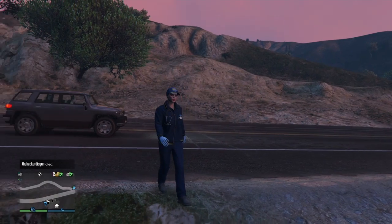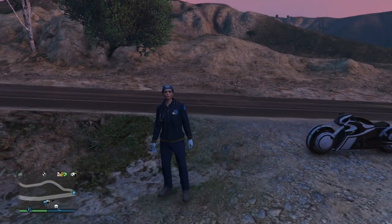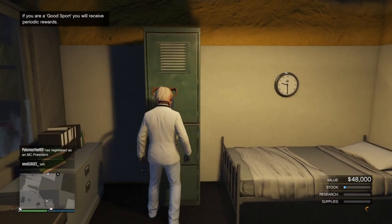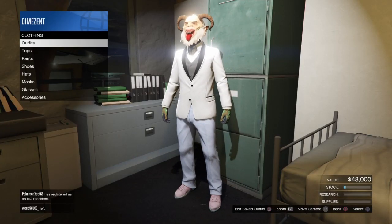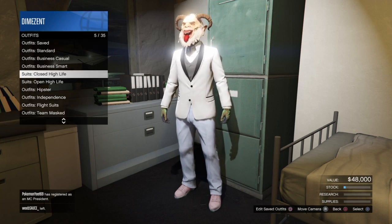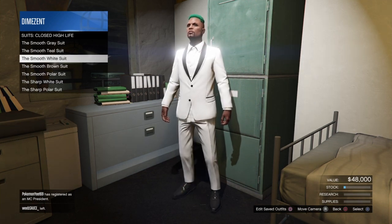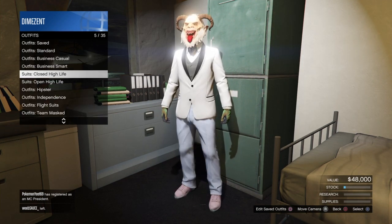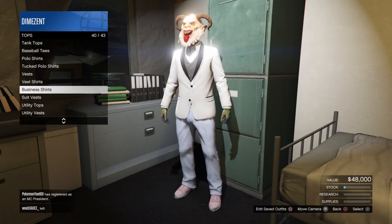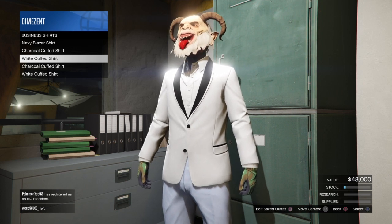We're going to be merging the trash man vest onto a paramedic outfit, doing a male-to-female transfer. To do this, go over to your male character and put the required components on. Head down to the clothing store — the very first thing you want to put on is the smooth white suit, found in the Outfit section under Closed High Life. Then go into Tops, Business Shirts, and put on the white cuff shirt.